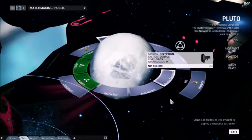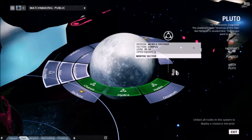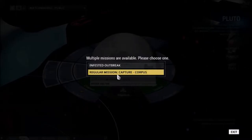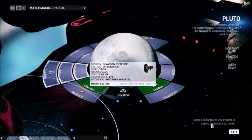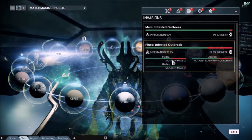These missions for the Infested are marked by a green color on a mission node and the Infested logo on it. Much like Alerts, when you select a mission, you can either play the regular mission node or complete the Infested outbreak. With invasions — be it against the Infested or against an enemy faction versus another enemy faction — you must complete the mission node three times in order to get the reward.